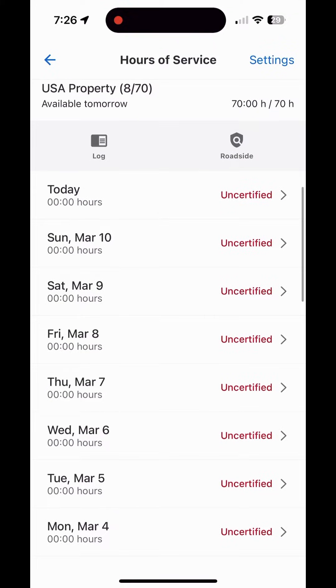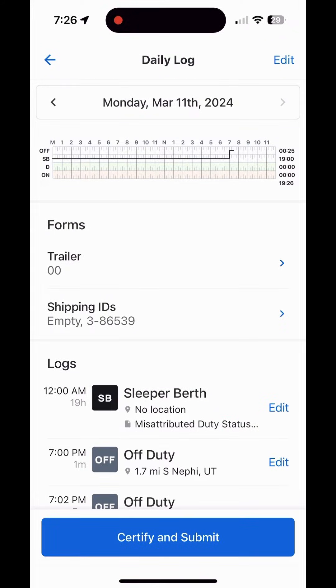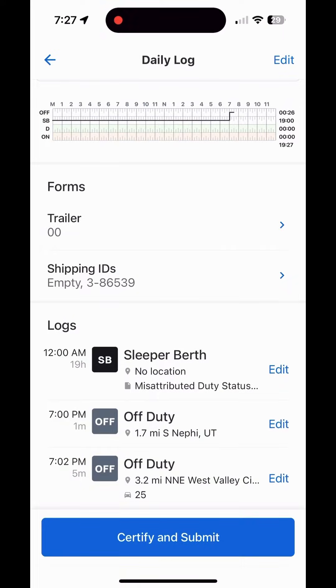Continuing down, this section shows each of my individual days with information for each. Going into today's log, I have my grid that we're more familiar with from traditional logbooks. Below that are my trailer and shipping IDs. Every single day you must have a trailer and shipping ID on your log if you had any drive time — if you don't, it's a violation, and it's a dumb violation because all it is is making sure there's a number there. If you forget one day, go back, click on it, and enter the information. Super simple — don't miss that.